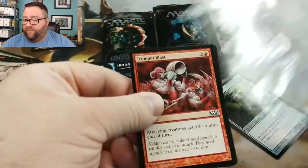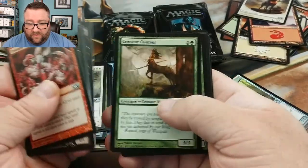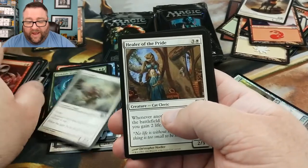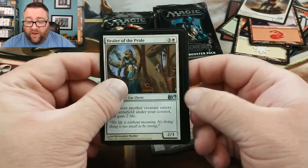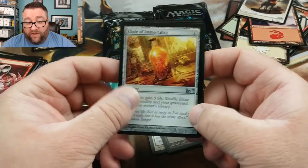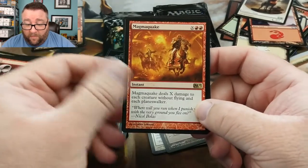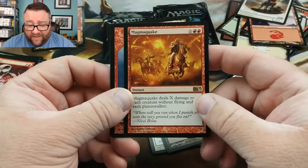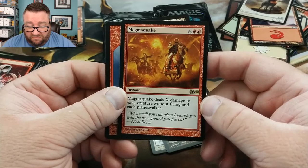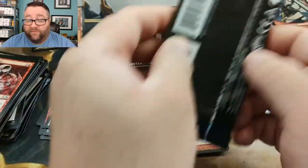There's all kinds of fun stuff we can get. So far nothing really hot but alright — we got Healer of the Pride, Duskdale Wurm again, Elixir of Immortality (that's an EDH gold card), and our rare is Magma Quake. It deals X damage to each creature without flying and each planeswalker — yeah, that seems like an EDH card right there.